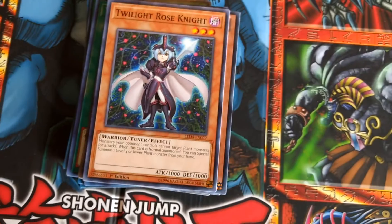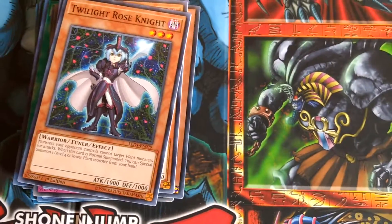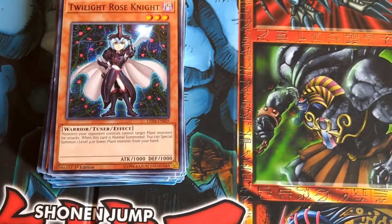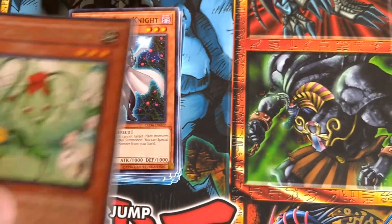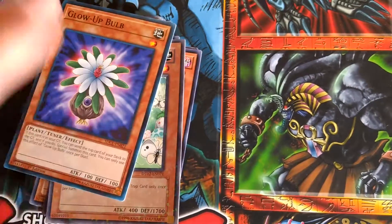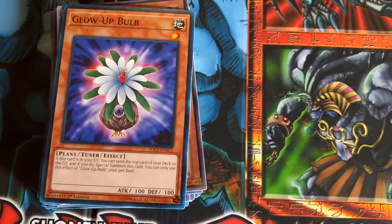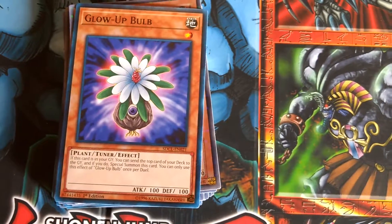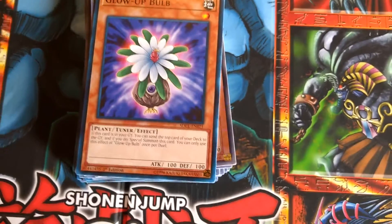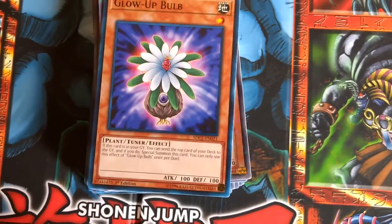We have my tuners: Twilight Rose Knight — this time we have three of them, because it is a very powerful tuner in regards to my deck. We have Nature Area Rose Whip still. And we have Glow Up Bulb, which is a one-star monster that, if it is in the graveyard, you can send the top card of your deck to the graveyard, and if you do, special summon this card. You can only use the effect of Glow Up Bulb once per duel, so we have only one.